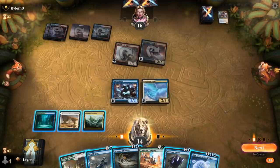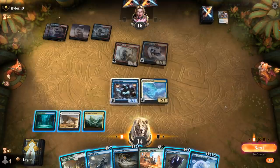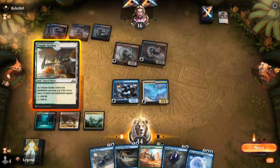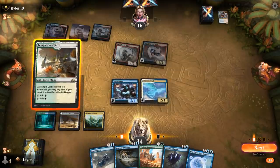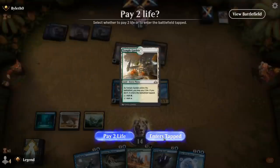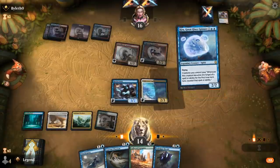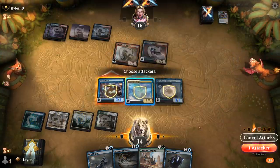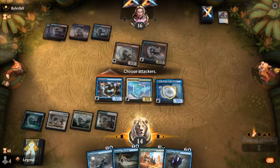Kira comes at a nice time to protect our creatures, although it didn't seem like they had removal — otherwise we might have seen it already. I could main-phase Company or play Kira. Given that my opponent could have some burn spells I'd rather not take 2 damage if I can avoid it. We'll just protect our creatures with Kira — that's probably our safest bet. Then we can hit for 5.